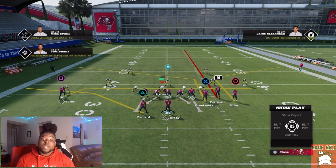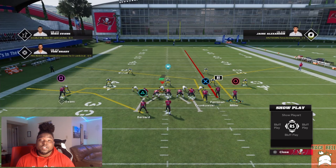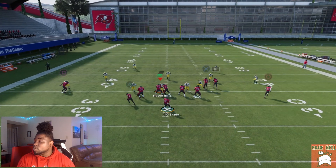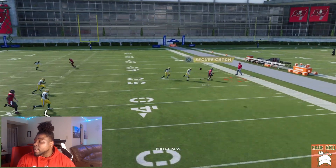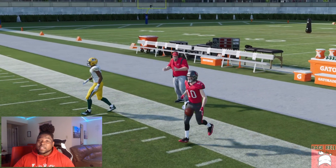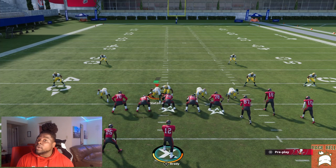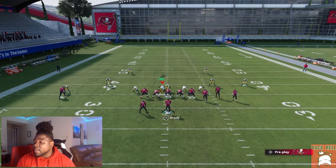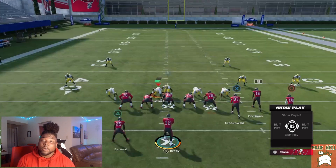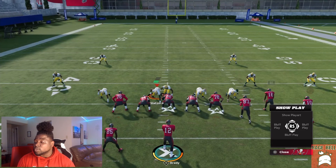The key to this play is making sure you motion snap him before he gets to the numbers. Motion and snap him — notice how he didn't get to the numbers. What's going to happen is we're going to be able to throw that pass right there. I promise you they will not be able to click on and pick that — they won't even get any type of animation when they click on him, because somebody literally did this to me all the way down the field.